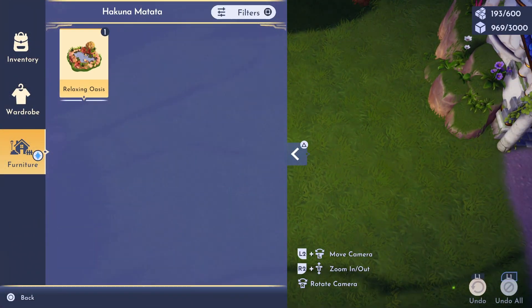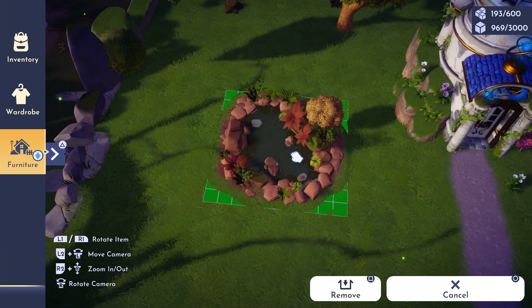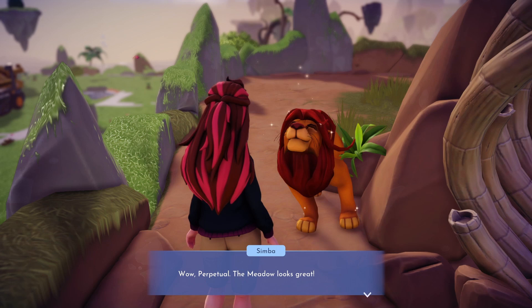Once you've purchased the oasis, you will need to head over to your relaxing spot in the peaceful meadows and place it nearby. Then you can chat with Simba again to complete the quest Hakuna Matata.